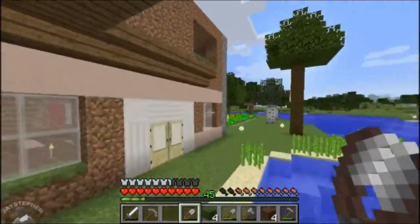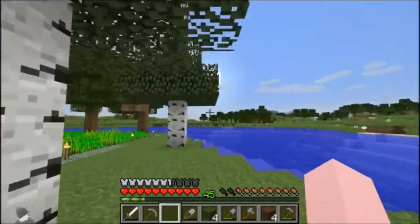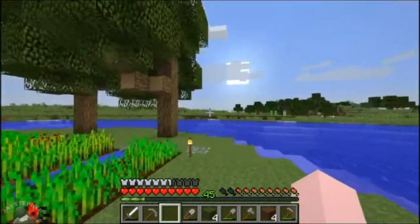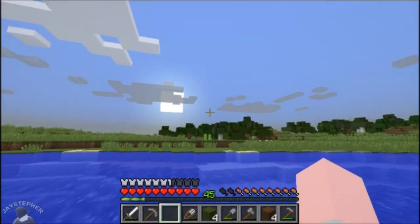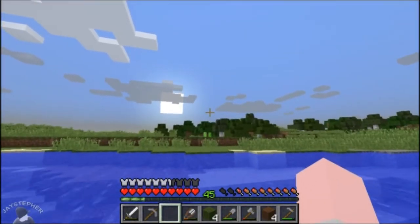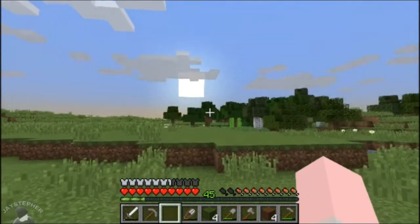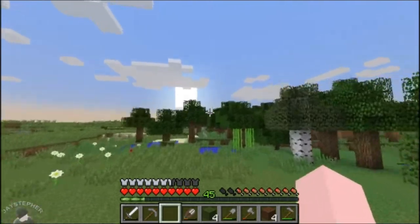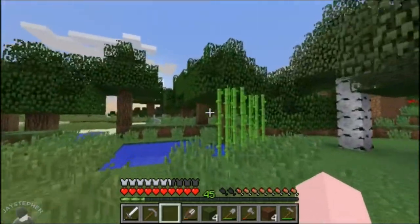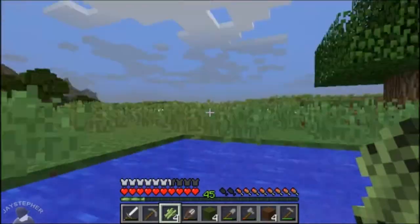We've got a lot of goodies here. Let's see if we can get to that sugar cane before it gets dark. All we've got to do now is start making a bunch of cows. I'm just thinking, a cow pen — I'd literally have the cows running around, but the sheep I want to protect. Matter of fact, I got an idea. I don't have enough space.